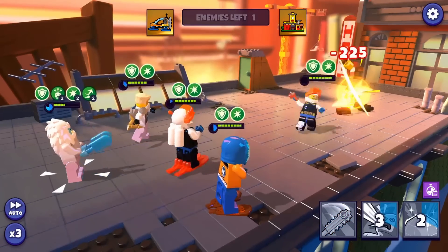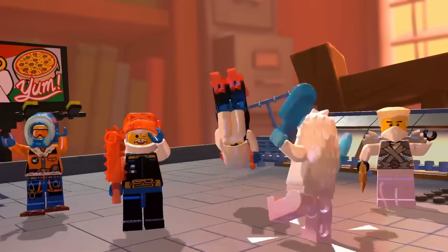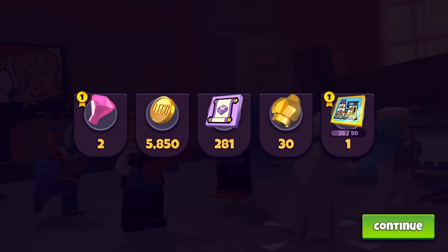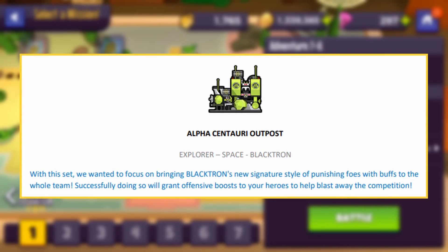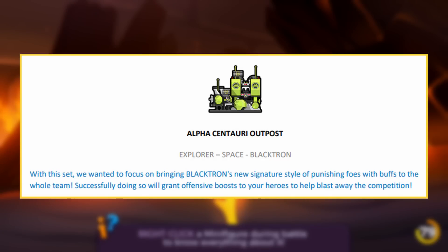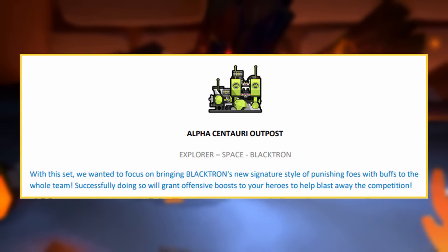Clockwork's kit has remained exactly the same as it has been in the game for 8+ months, so let's move on to the Alpha Centauri Outpost. With this set they wanted to focus on bringing Blacktron's new signature style of punishing foes with buffs to the whole team. Successfully doing so will grant offensive boosts to your heroes and help blast away the competition.